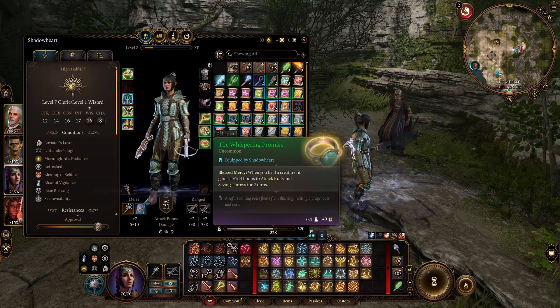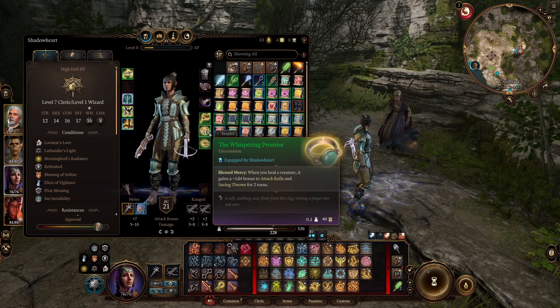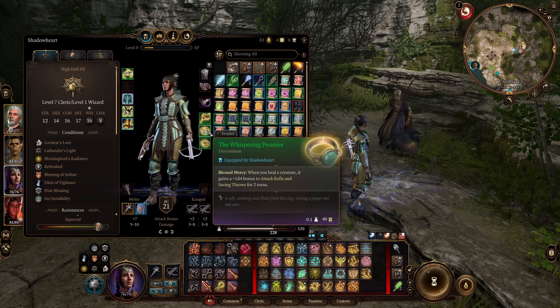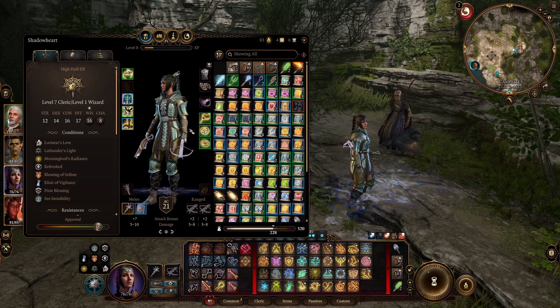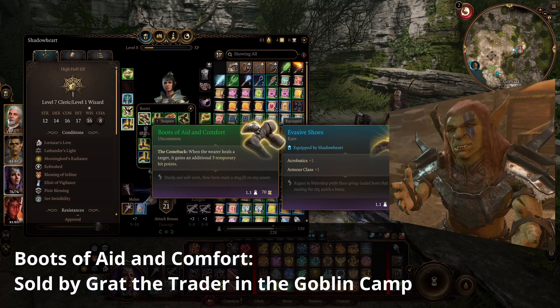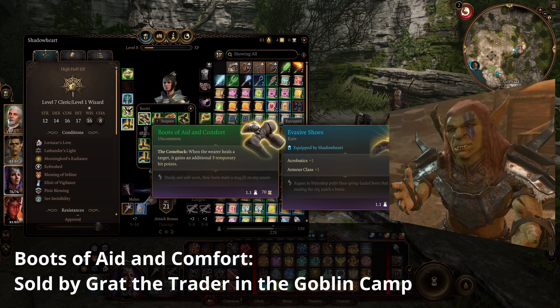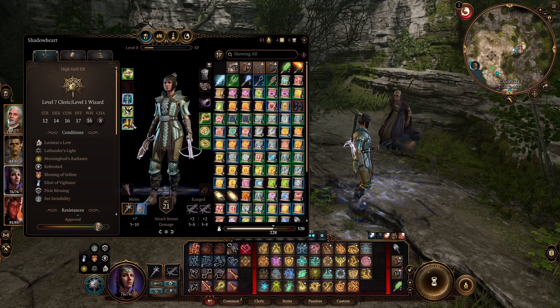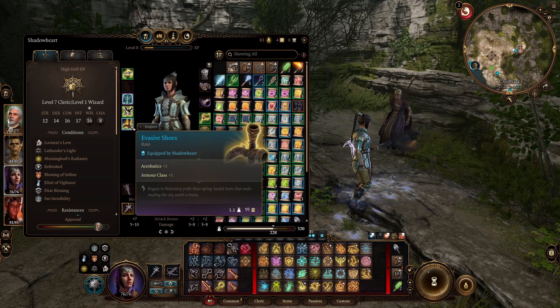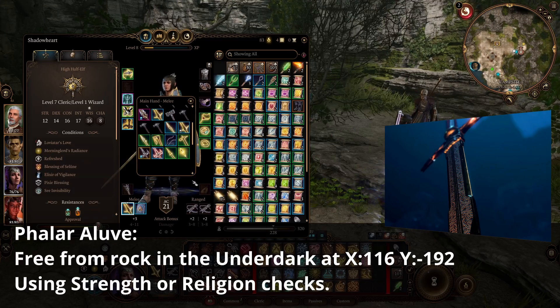If you act before the rest of your party, you should be able to have them set up with this ability just by using your bonus action, and you still have everything else left to do. The Boots of Aid and Comfort also have an on-heal effect — three extra temporary hit points. It's less powerful at this point, but quite good early on where three extra hit points actually matters.